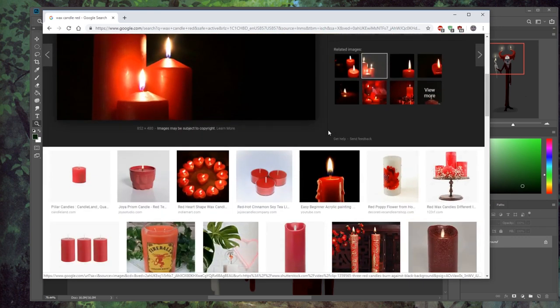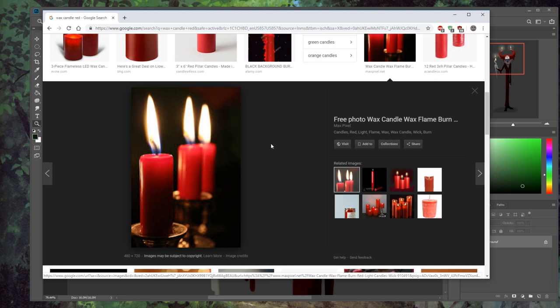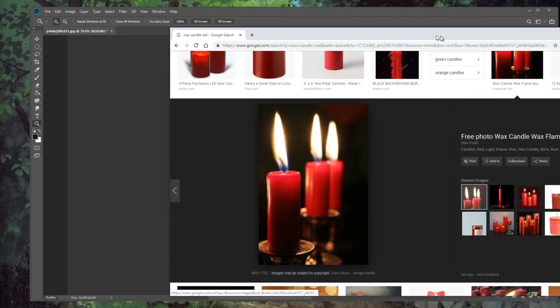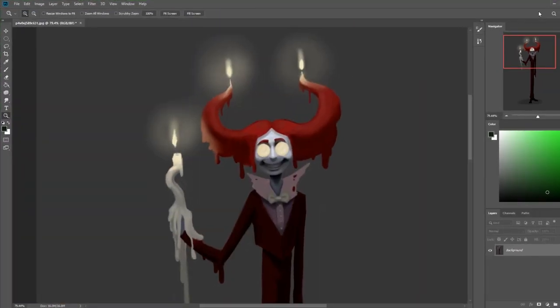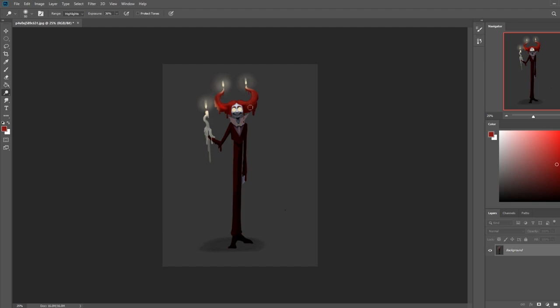We can see subsurface scattering in any translucent object — translucent means partially see-through, transparent means completely see-through. You have none of that here; you have basic cylindrical core shadows. The secret with subsurface scattering is: wherever there is a shadow, replace it with a highlight. That's how you get subsurface scattering, because technically the light is inside shining out, canceling any shadows and replacing them with a highlight. I'm just going to use the dodge tool here to create that effect, and this little dude will start to look like it's glowing on the inside.